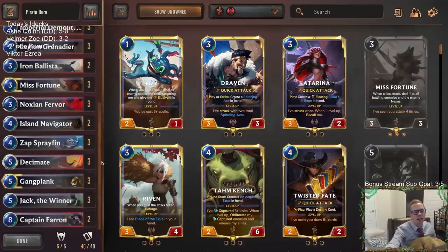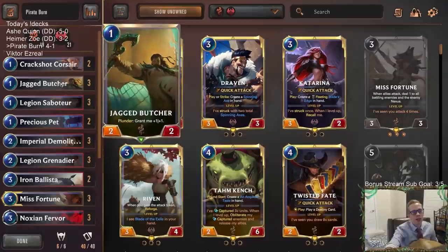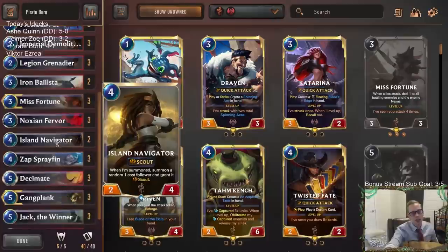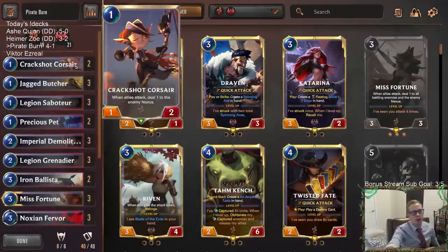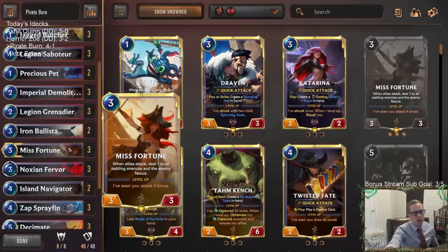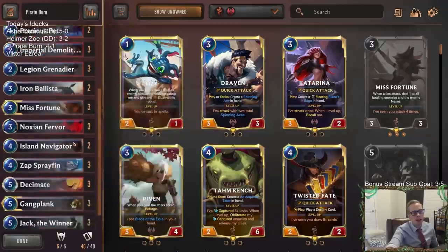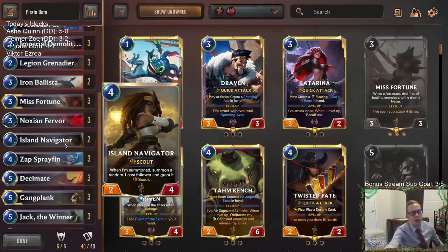Alright, our opponent had a very good hand there, but we also had a great hand — a pretty perfect hand: one drop, attack deal damage, double Jagged Butcher, then turn three Misfortune, turn four Island Navigator, turn five Jack the Winner. Playing the two Island Navigators was a change I made to the stock list. I took out one Corsair, one Precious Pet, and put in two Island Navigators, and making that change was a really big deal. Our Island Navigators were amazing — great with the Misfortunes, letting Misfortune level up, and it's just a really good threat that's really hard to block. When we can be very aggressive and have all this other aggressive stuff, then put a four drop that lets us go wide, attack multiple times, and be very hard to block — that's really good. That really paid off for us in multiple matchups.